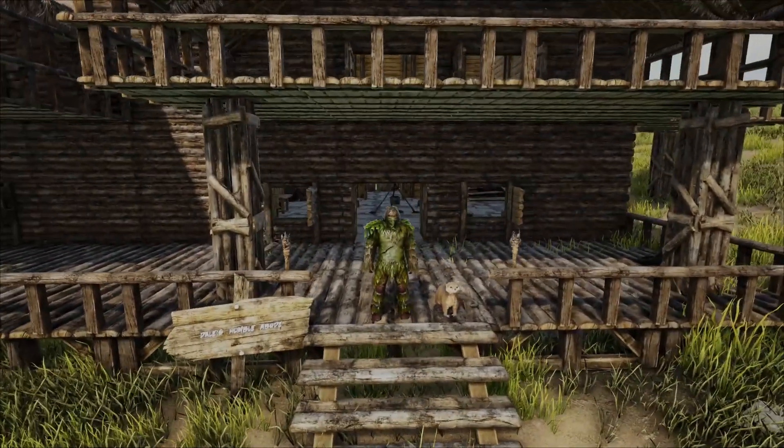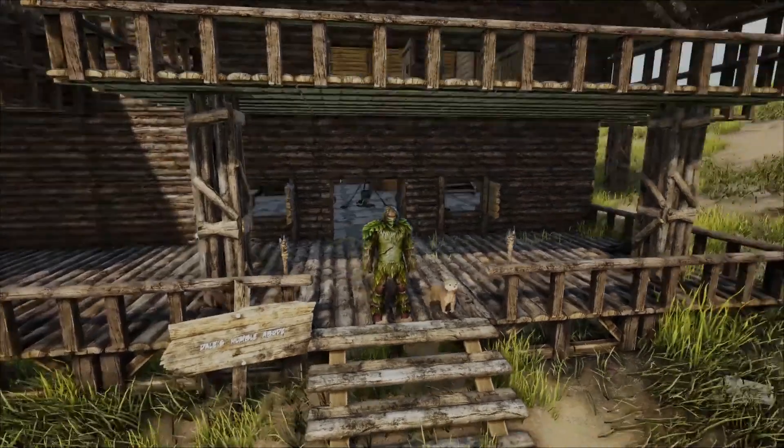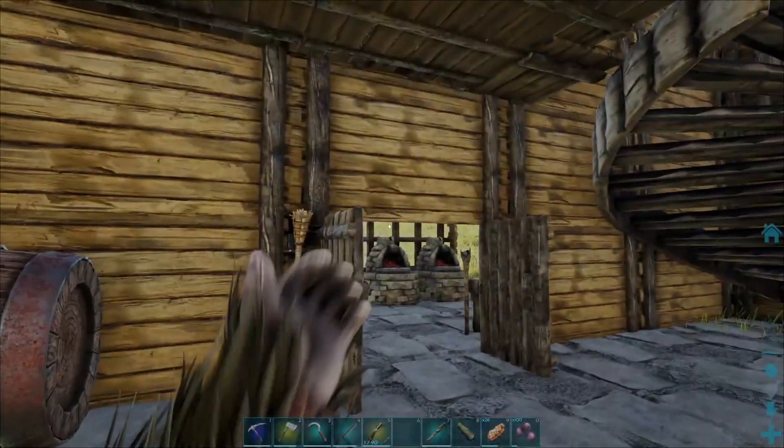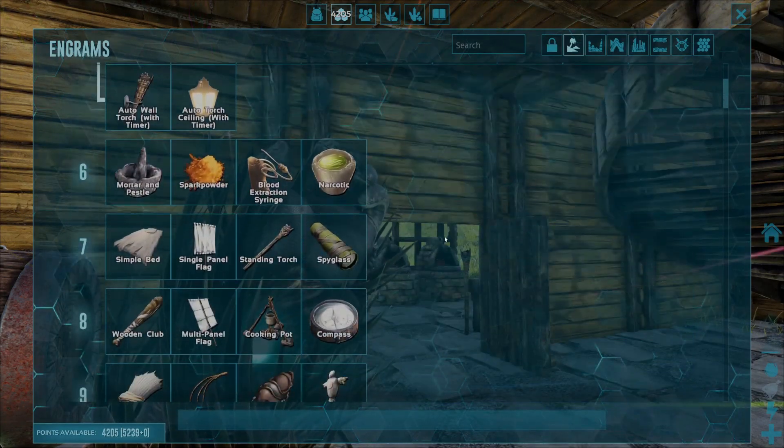Hello everyone, my name is Dale from Inception Gaming and today I'm going to show you guys how you can craft yourselves up a parasaur saddle. Before we do that, go ahead and jump into your crafting screen and then head up into the engram point screen so that we can unlock it as a craftable before we start.